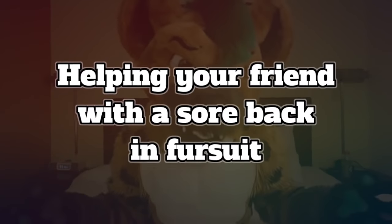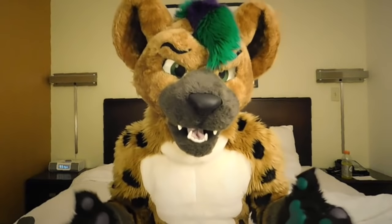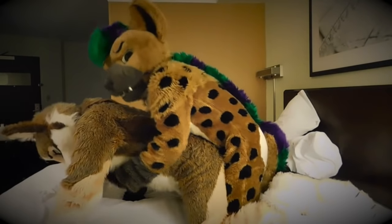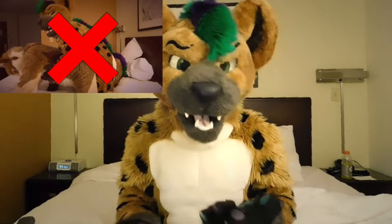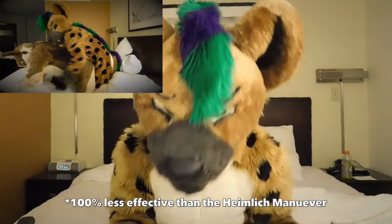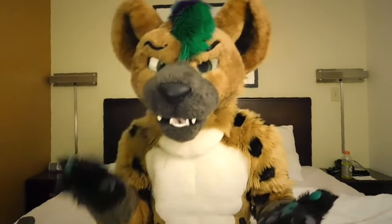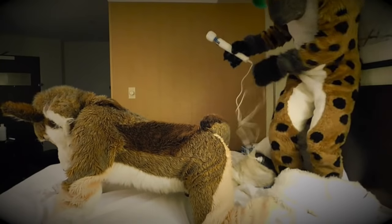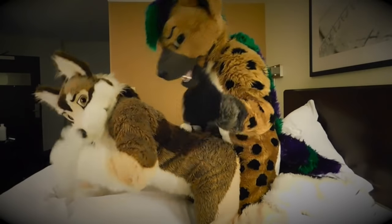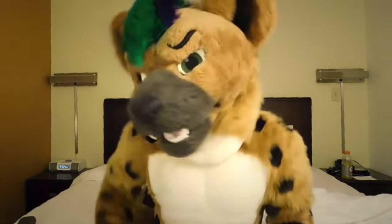Helping your friend with a sore back in fursuit. Now, many people think that if your friend has a sore back in fursuit, you have to do this. Unfortunately, that's wrong. That's called the Heimlich maneuver, and that's used when your friend is choking on a piece of bread or some other small item. But what you can do is use a magic wand to massage that knot out of their back. Thanks, magic wand, and thanks, Folex.